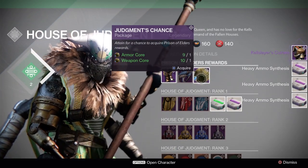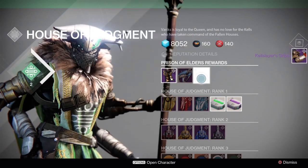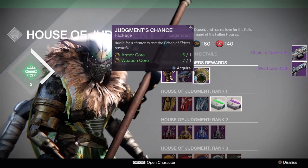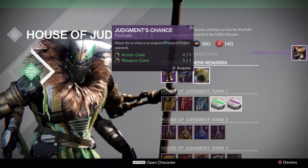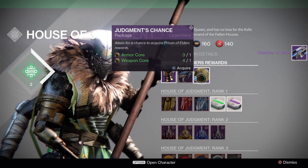First off we got the Kel Slayer's chest piece, we got the Kel Slayer's greaves, we got the Boltborn Oath shotgun, and we got the Chain of Orbic's Fell - another chest piece for the Titan. We didn't get anything from that one; it's probably in the postmaster though.